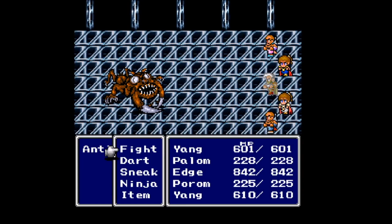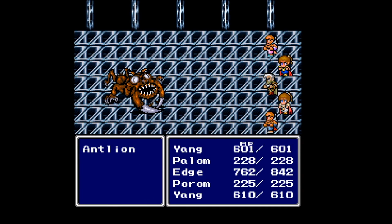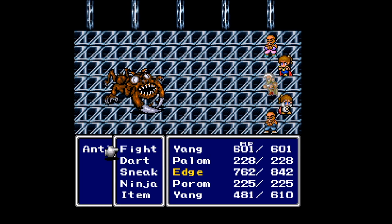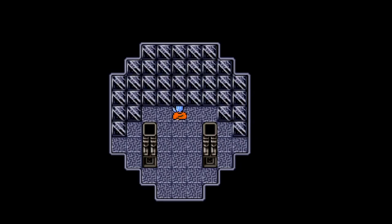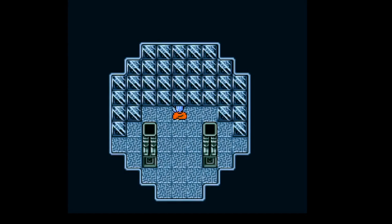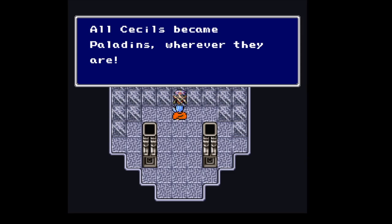Seriously, I know it's called an Antlion but what the hell is that actually supposed to be? I have no idea — some sort of bulldog with horns? This is my power attack — rawr. Wait until you see my true form. It was just William. So there are two flags in this for character changes — one of them is here, because now any Cecils I would run into are now Paladins. Good for them, wherever they are — I'm glad to hear they're achieving their goals.